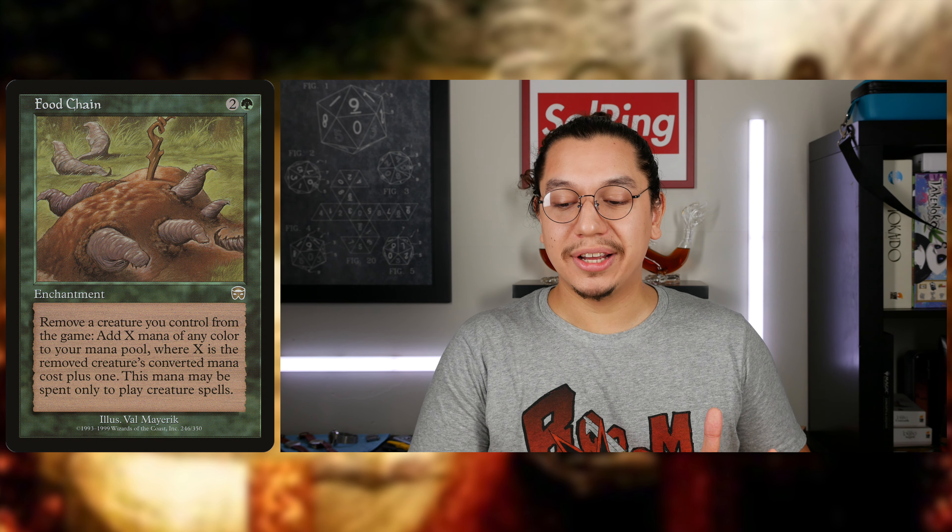I'll leave Food Chain on screen so you can check it out. It's an old combo card but a goodie. When you exile the creature, unfortunately that mana can only go towards casting creature spells. So you can't pair this with Thrasios and use that mana to pump into Thrasios, because the activated ability on Thrasios is not the same as casting Thrasios. There's really no outlet in the command zone to utilize infinite creature-casting mana outside of Nadir making those tokens. So yes, you can make an army of 1/1 green elf warrior tokens, but then you need something to do with them — another sack outlet that does damage or mills, or something that enables haste like Concordant Crossroads.